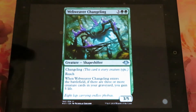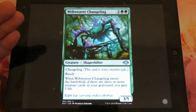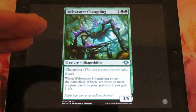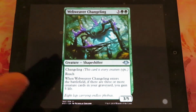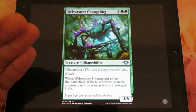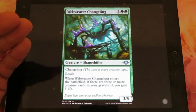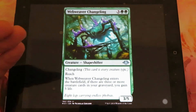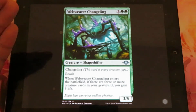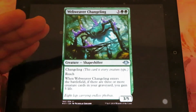Webweaver Changeling: three and two green. It is a changeling, which means this creature is every creature type — including sliver. And remember that slivers give abilities to other slivers. It's a 3/5. It has reach. When it enters the battlefield, if there are three or more creature cards in your graveyard, you gain five life.